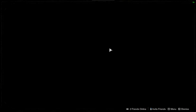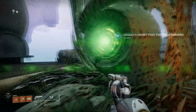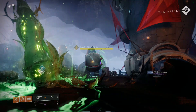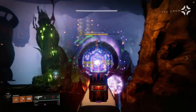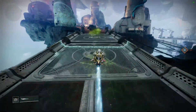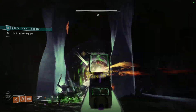Then you just do the steps on the mission — it'll tell you where to go. If you click it, it'll put the little green icon. You go do the stuff it tells you to do. Since we have the particle deconstruction mod from the seasonal artifact, everything is really easy to kill because it's kind of overpowered. Follow the green goo and kill the bosses with your overpowered fusion and linear fusion rifles.